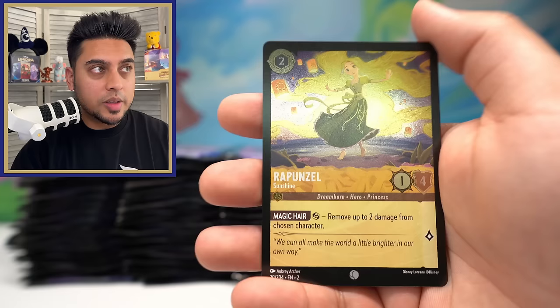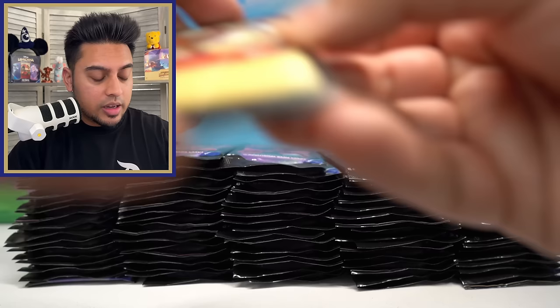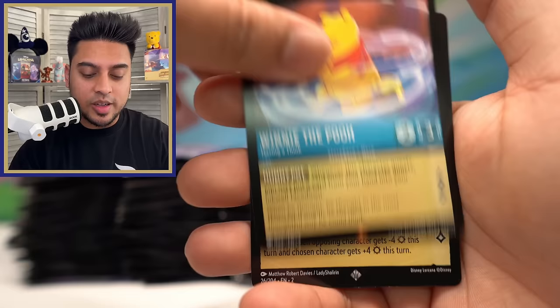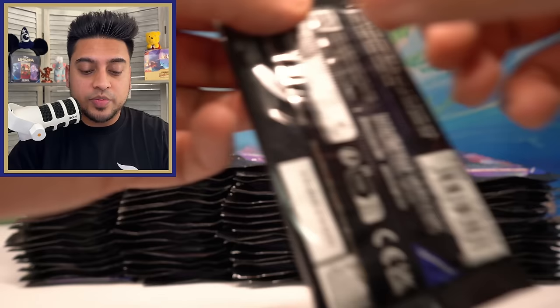In Pokemon they have alternate arts of certain cards and hyper rare cards with a different kind of shininess, and there's the texture too — that's another thing we can focus on for Lorcana. The Queen and Merlin. The holographic cards in Pokemon have really nice texture, which I think Lorcana does somewhat with enchanted cards — they definitely have good texture. But we rarely see enchanteds, which is why they should introduce a new kind of holographic card other than enchanted.